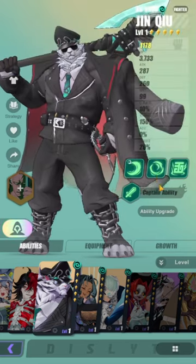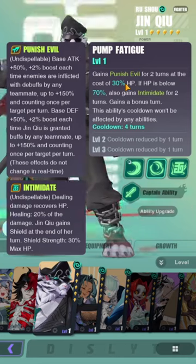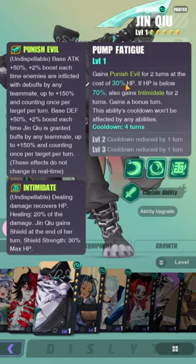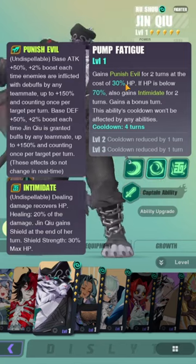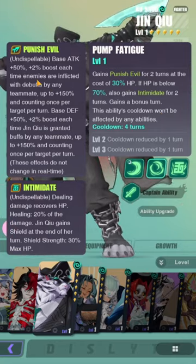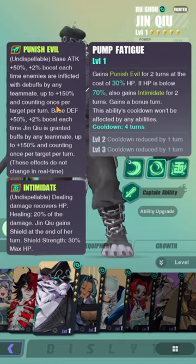The S3 is on a 5-turn cooldown. His S2 gains Punish Evil for two turns at the cost of 30% HP. If HP is below 70%, it also gains Intimidate for two turns and grants a bonus turn. This ability won't be affected by any other abilities. It's on a two-turn cooldown when maxed out. Punish Evil is undispellable: base attack plus 50%, plus 2% boost each time enemies are inflicted with debuffs by any teammate.